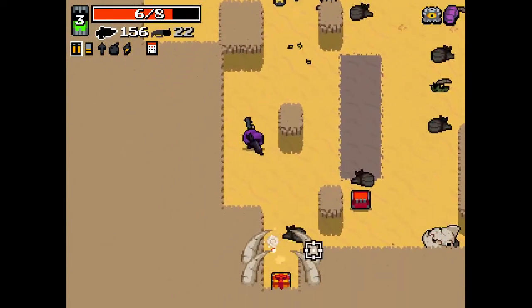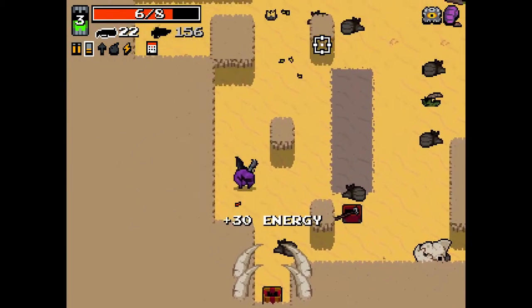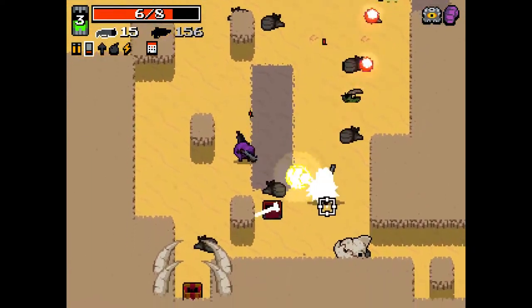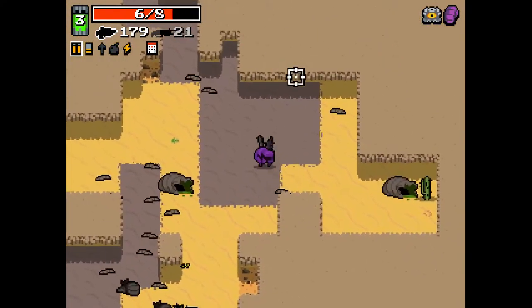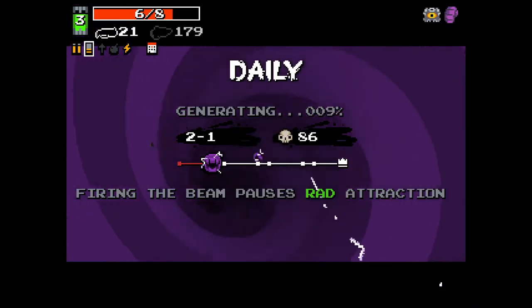Let's just go ahead and clear out the level, I think. It's probably a good idea. Wow, we cleared it out already with the shovel? Hit him — one, two, three, four — and good night, sweet prince. We knew ye well. All right, down to the next level. We're in the sewers. Firing the beam pauses radiation attraction.